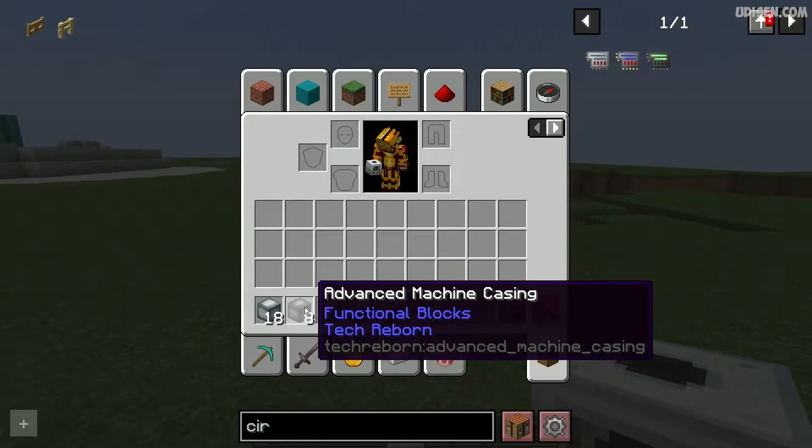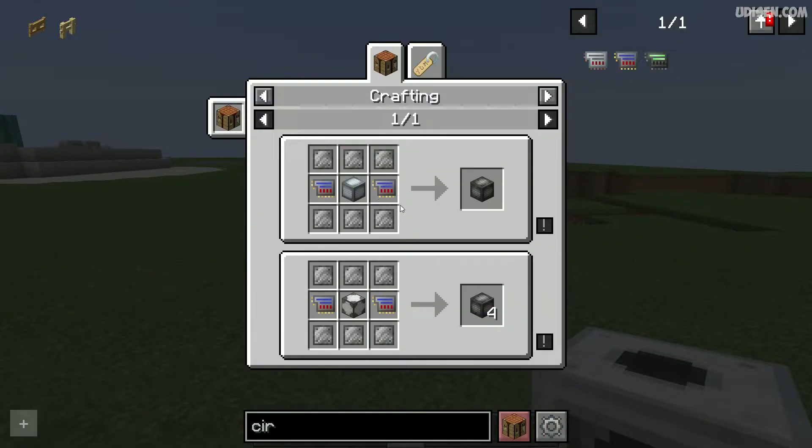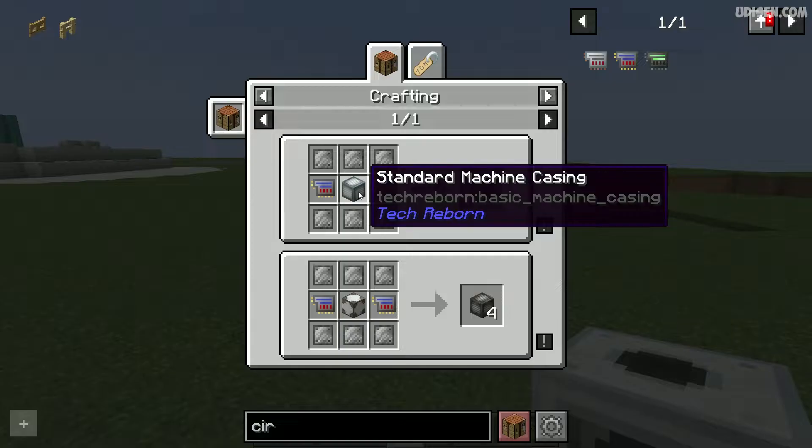Then, advanced machine casing with this recipe: steel plate, advanced circuitry, and standard machine casing.